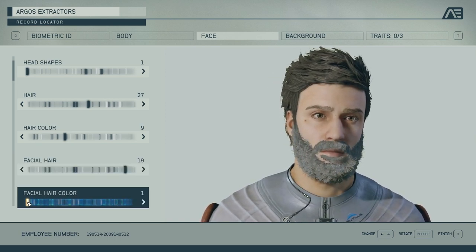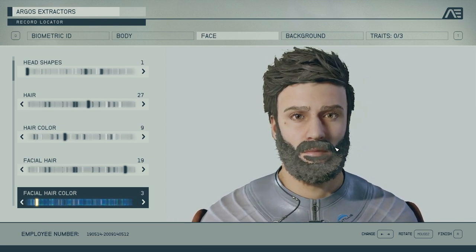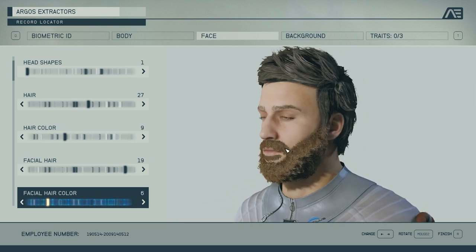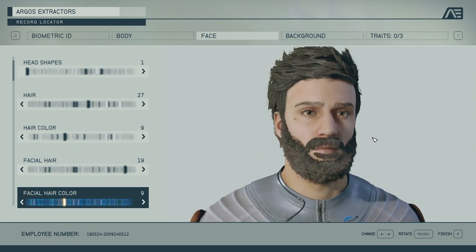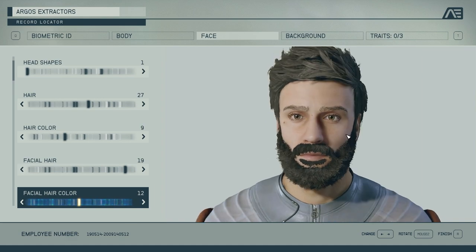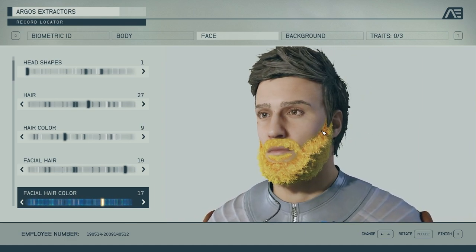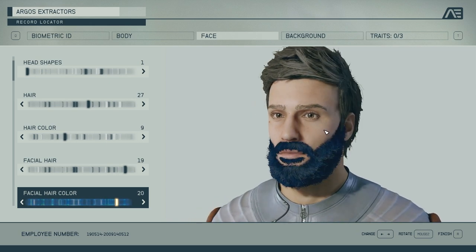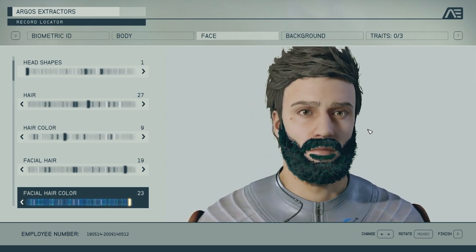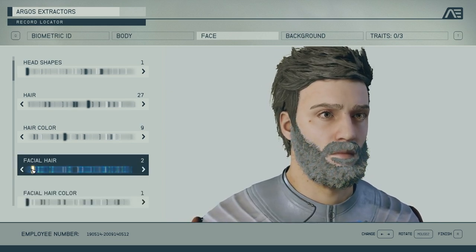The facial hair colors are the same as the hair colors, which is how I was so easily able to line them up and have them match. But you can obviously pick a different color for your beard — some people have darker or lighter beards, beards that gray faster, or people dye their beards pink, purple, blue, or green. You get to change the colors and have them different.